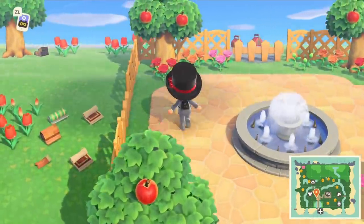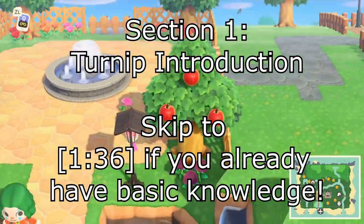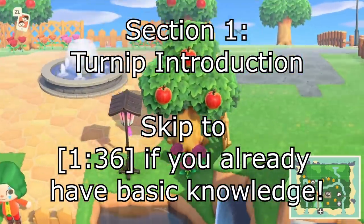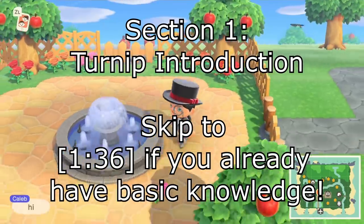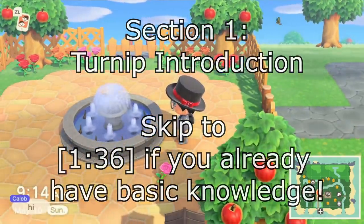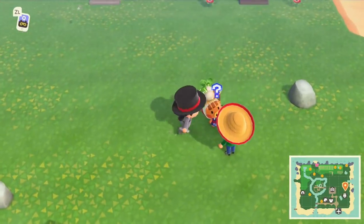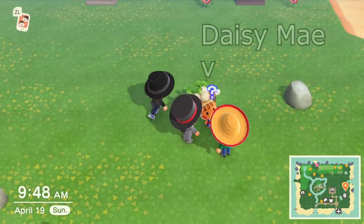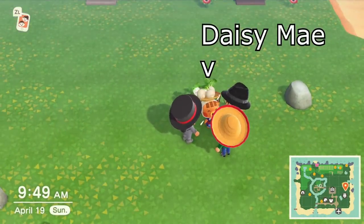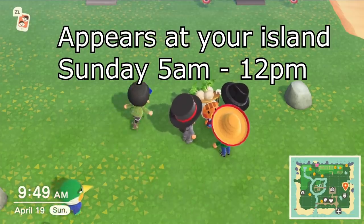This video is aimed at people that already know what turnips are. If you are someone new just trying to find a way to make money, I'll begin with a short introduction. If you already know what they are, skip to the next section. Turnips are the game's stock market — they exist to buy at a lower price and sell for a profit. They can be bought from Daisy Mae, a little piglet that appears every Sunday from 5am to 12pm.